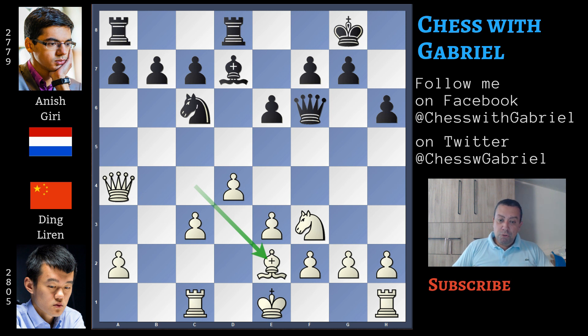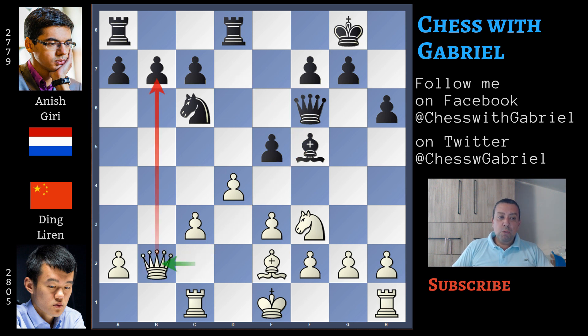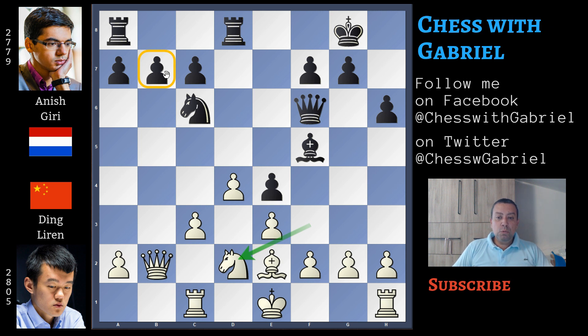So after bishop back to e2, here comes e5, and now with this pawn controlling d4, there are some annoying knight moves with the discovered attack against the queen, so the queen must move back to c2. Bishop to f5 attacking the queen, queen to b2 now watching b7, and here comes e4 attacking the knight. Knight back on d2 — again the queen is still threatening b7 — so what to do? b6 is a good move.